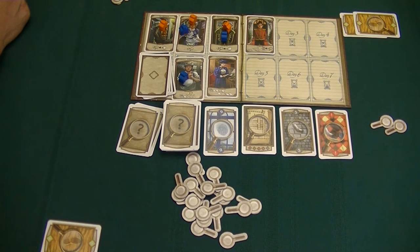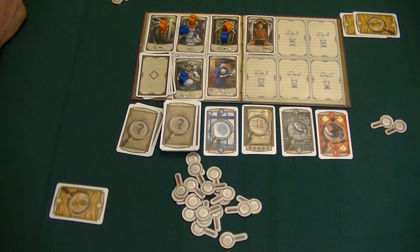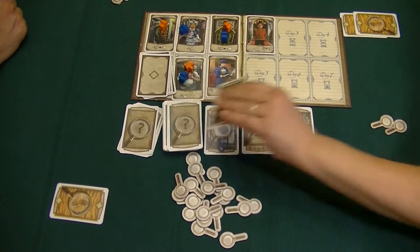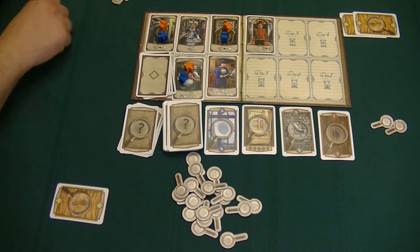Now we have to recover from Moriarty hitting us. Christine is figuring out her next move. I'm going to go visit Shinwell Johnson — if you go to him, he will discard one to three cards from the row. Make sure we lay him down flat. I'll come over here, pay one token, and take this cigarette card.